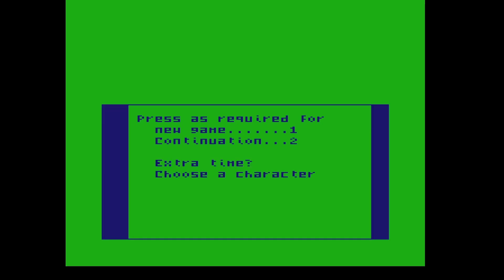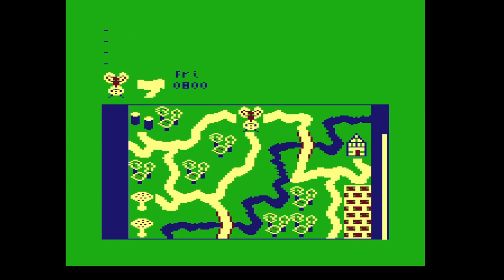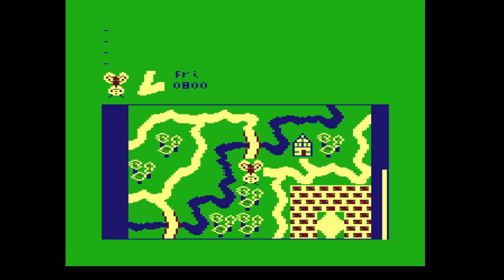So yeah, choose a character — I can't see any characters. Okay, so now into the game. This is a game I've never heard of before. It looks like you walk across these paths; it's some sort of RPG or something. I'm not quite sure — can't go that way. It says at the top which ways you can go and stuff.